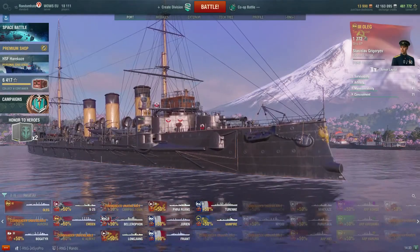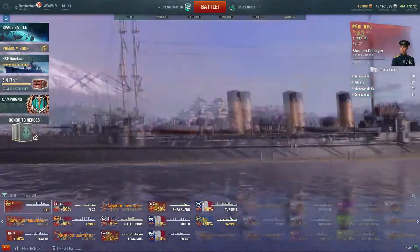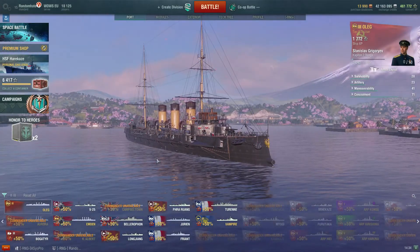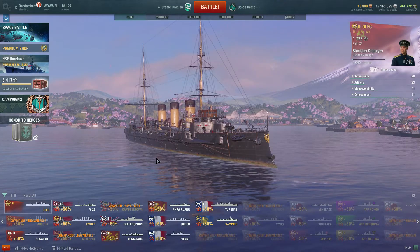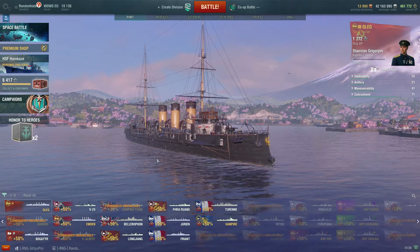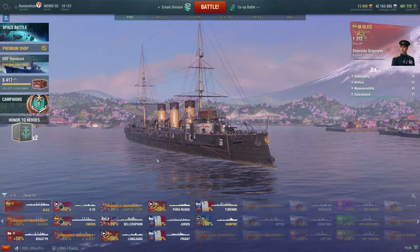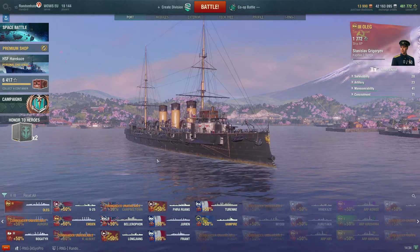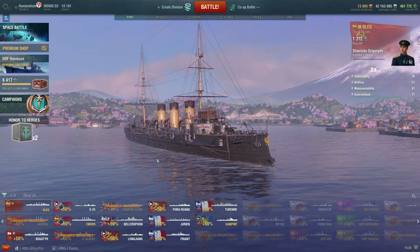Hi guys, Random here, back with a bit more World of Warships. I was wondering what to do for a video today because I haven't got any new ships to show you. So what I thought is I'd show you the nearest thing I could to a new ship. The VALYAG campaign is going on at the moment, so hopefully you've completed part one or are very near to completing it, because part two starts next Thursday — which would have been yesterday when you watched this — and hopefully we can get that finished and get a free tier 3 boat.